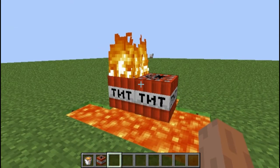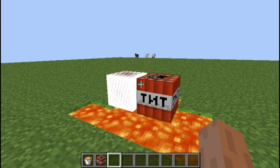TNT can slowly be ignited by lava. As soon as it touches lava it will catch on fire, and then it will detonate, like so.